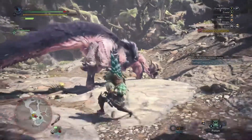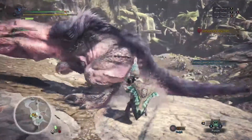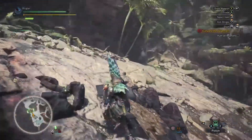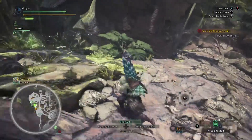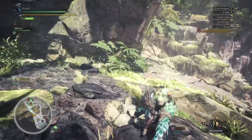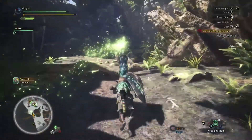A frenzied Anjanath is nobody's friend. We're getting all kinds of bumped around. He's running off - that's okay. Might as well sharpen one more time just to be sure, just to make sure we're at max awesomeness. Any honey or herbs we can pick up along the way would be nice.